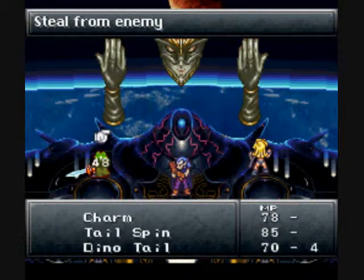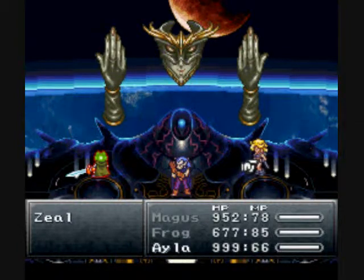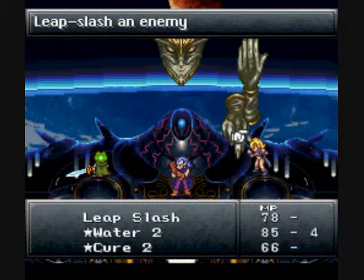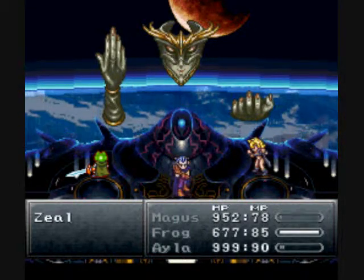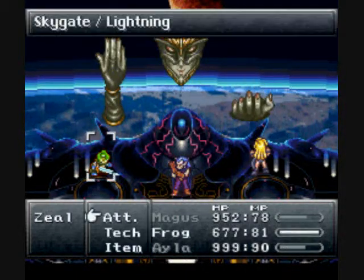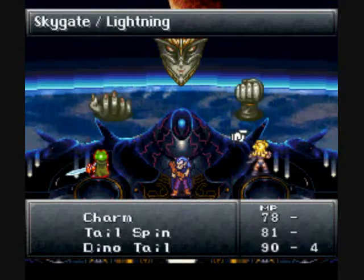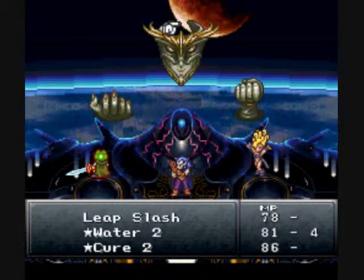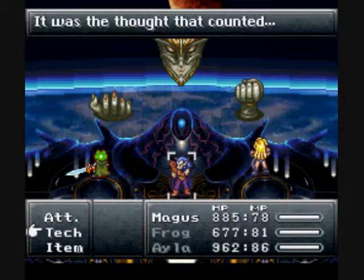Okay, first things first — steal from the hands. And let's get ready to use an elixir. We get a prism dress. And we want to use Leap Slash on the head. The hands counter. Zeal does have Halation — if she uses it, I will use Frog Squash and Dino Tail. I don't care about her MP Buster counter-attack. My HP's already going to be at one anyway, so why do I care? I'm going to leave Magus on standby at all times, just in case.